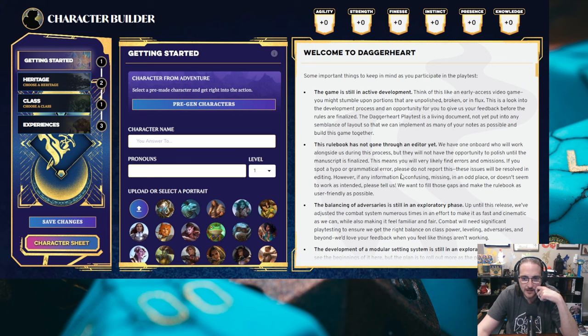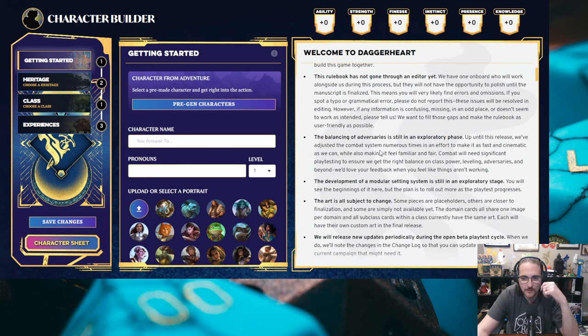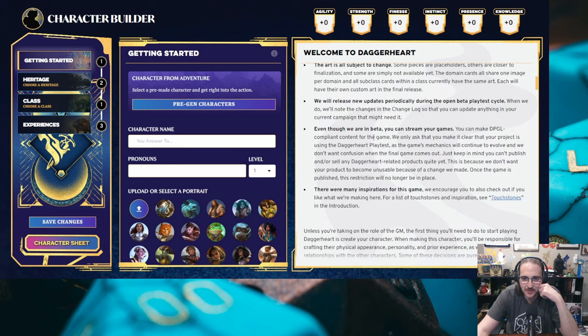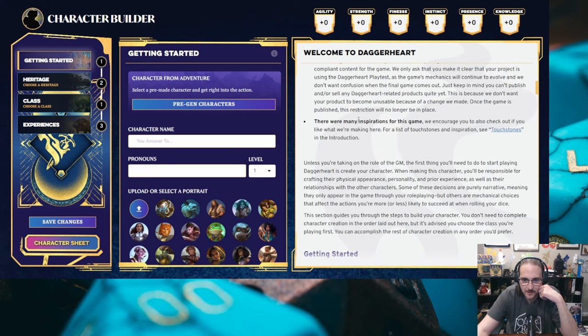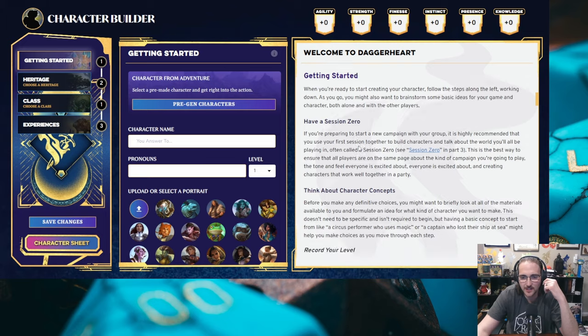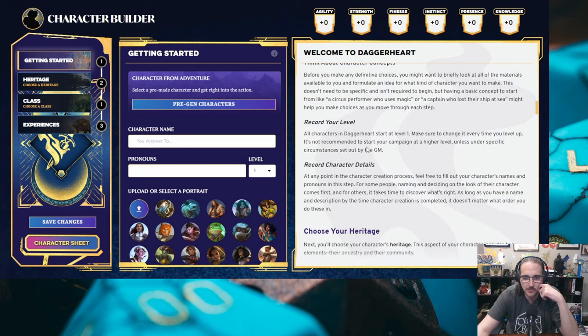The rulebook has not gone through an editor, and the balancing of adversaries is still in an exploratory phase. There are many inspirations for this game. Getting started: have a session zero, think about character concepts, record your level. All levels start at level one.